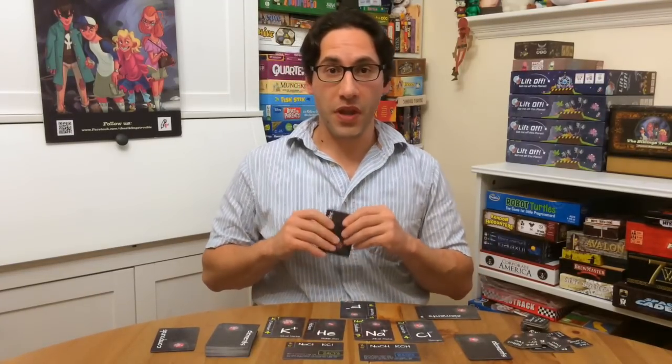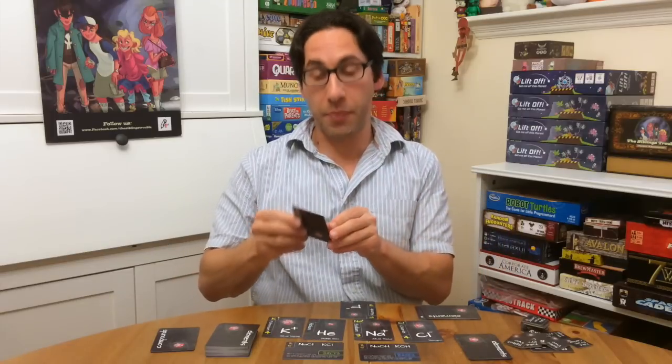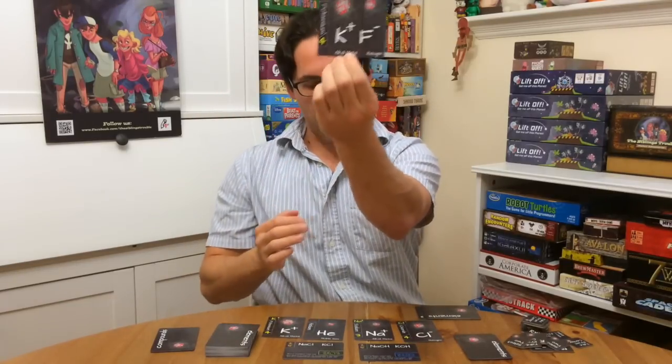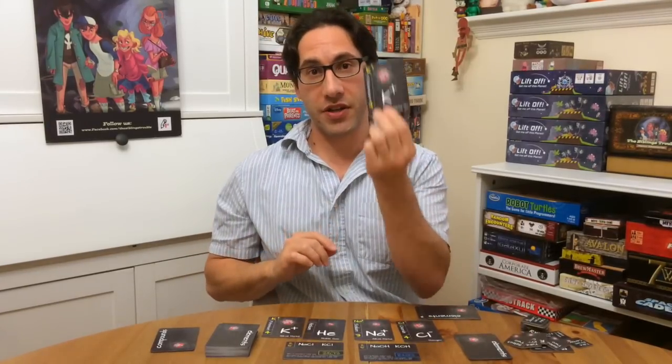On my next turn, I can then, assuming I got it from the other deck, play potassium here, and since this is a negative and this is a positive, I can make them bonded. If I don't want to, I can leave them unbonded, but the only way to score is by having bonded cards.